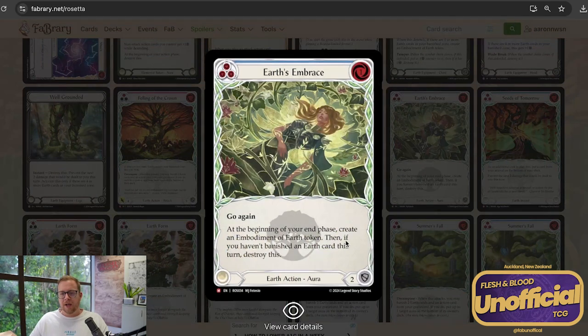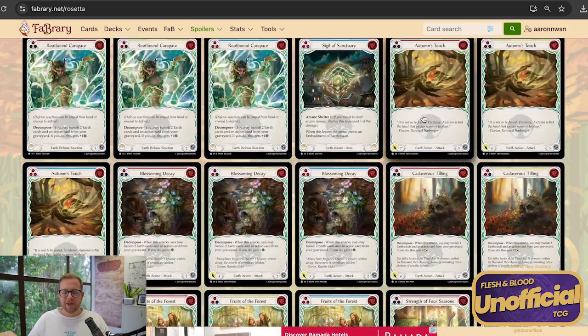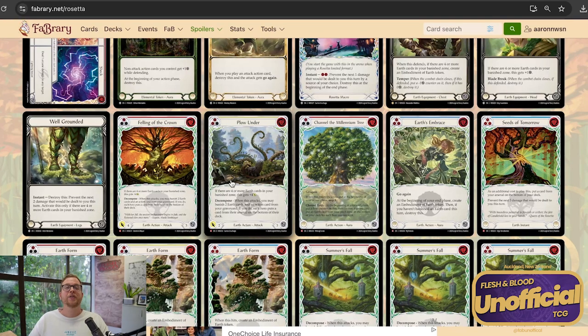Earth Embrace is also quite cool, though I don't know how good it's going to be. I think Florian is going to have some interesting choices in terms of what weapons he wants to play. If you want to go the Nebula Blade route, one-cost go-again actions are pretty good because you get to pitch a blue, play this, and then swing for four with the Nebula Blade. But Earth Embrace doesn't really play into that play pattern — at the beginning of the game phase you're going to create an embodiment, but you won't have banished an earth card. So you're basically trading one card for the pump on Nebula Blade and an embodiment, which is fine but not amazing. Nothing at the power level of Plow Under and Felling of the Crown.